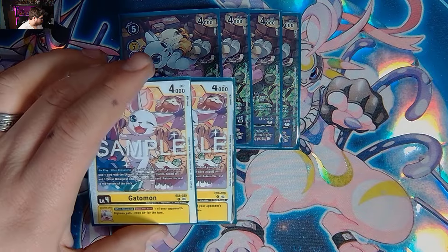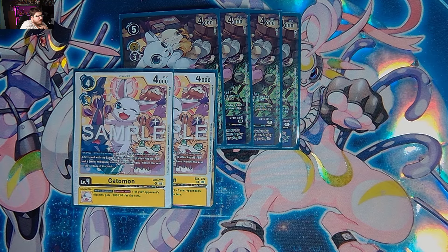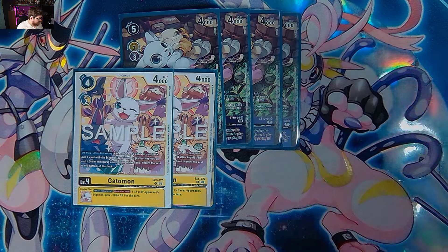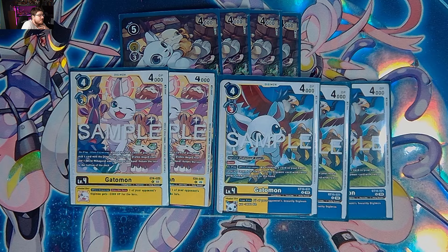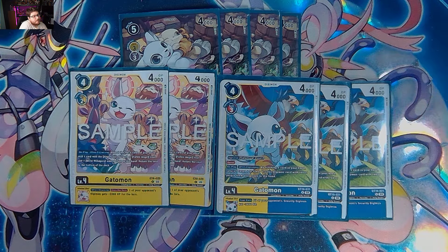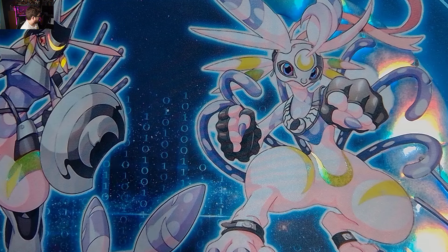We have Gatomon from EX06. On play, reveal the top three cards of your deck, add one Angel, Archangel, or Fallen Angel in its traits, and one card with Mirai in its name — this is your Mirai searcher — then add it to your hand and put the rest at the bottom of the deck. When attacking, one of your opponent's Digimon gets minus 2000 DP. Then we have PT16 Gatomon that has barrier; on play by trashing one card in your hand, return one level six or lower two-color Digimon card with red or purple in its traits from your trash to your hand. This is your Mastemon retriever card. And all turns your opponent's security Digimon get minus 2000 DP, making it easy to swing in.